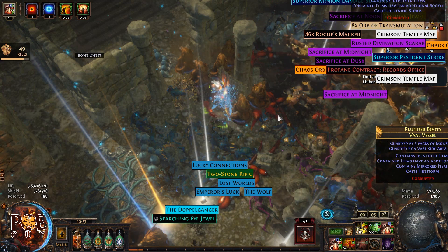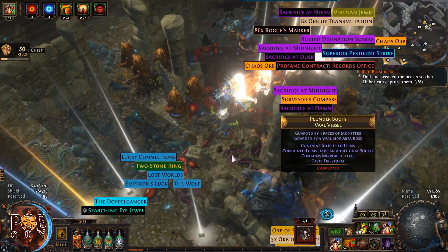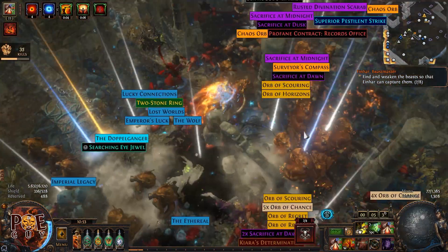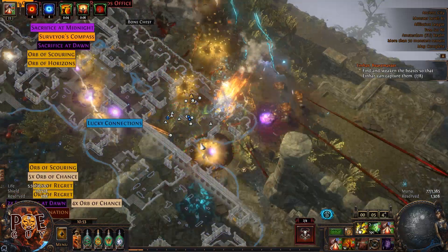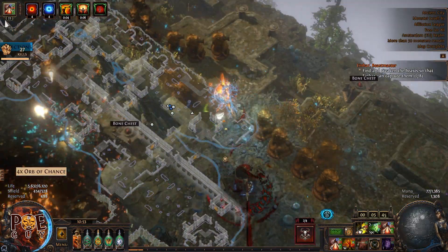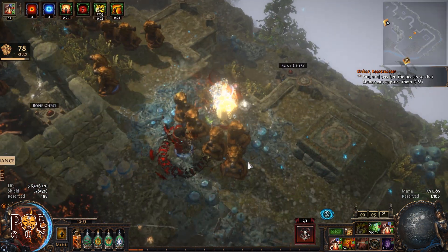In two days I started farming this and made around 50 to 60 divine orbs. This shows that you can get jackpot drops like this — and this isn't even double corrupted. My advice to you, like a friend: if you want to make money, run these vault temple maps. You can also do the wisp mechanic, and the best part is the wandering path setup gives you a lot of item quantity.